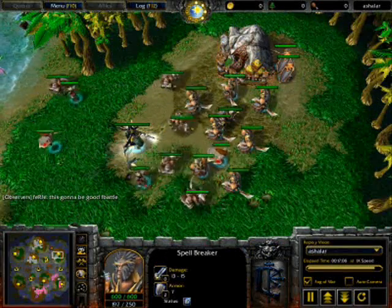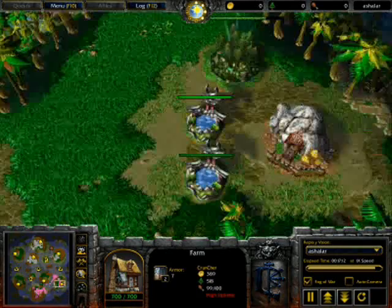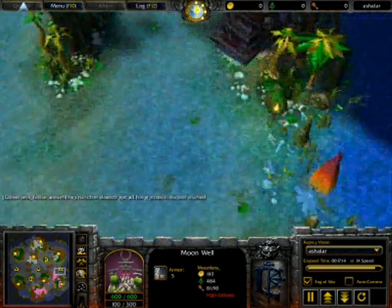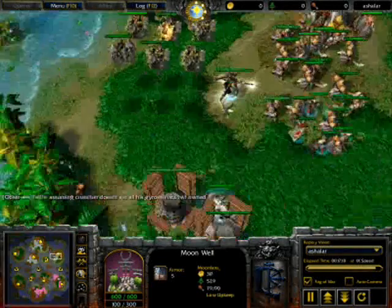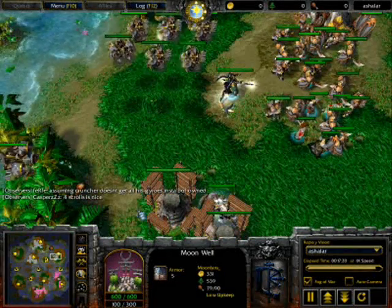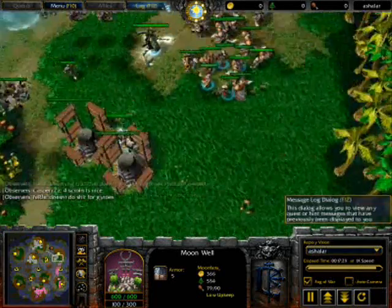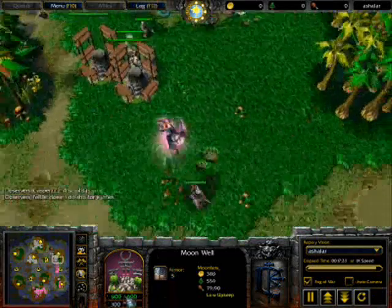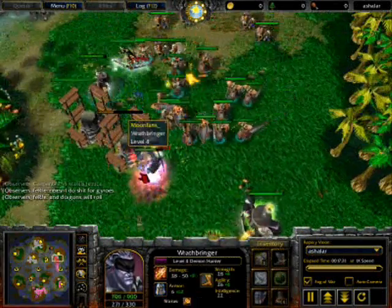It's going to be a heck of a good battle. We have almost 100 food versus almost 100 food - 99 over 100 food versus 81 over 90 food. Cruncher is at max food right now. He just wants to go crazy. Final battle coming in - Cruncher is going to go crazy.